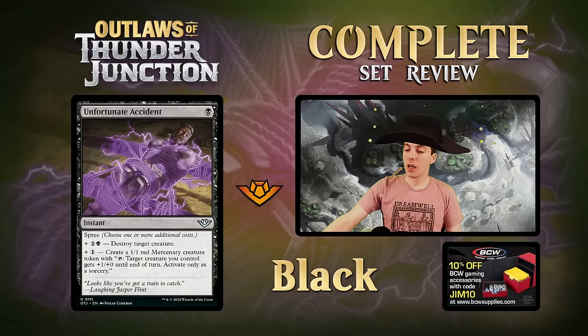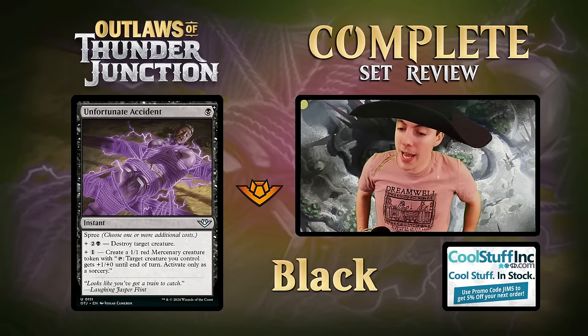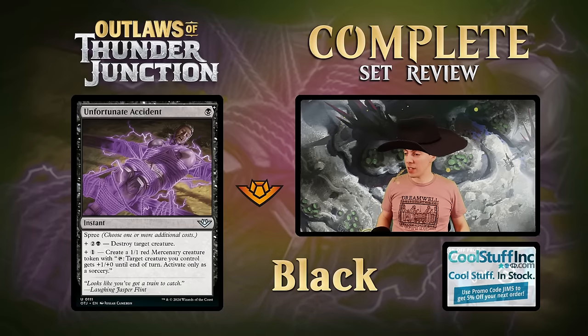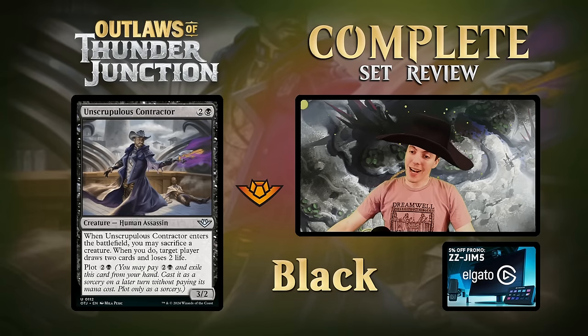Unfortunate Accidents - one mana Spree instant uncommon. Plus three: destroy a creature. Plus one: make a Mercenary token. Two mana to make a Mercenary at instant speed, four mana to kill a creature at instant speed, five mana to do both. Great draft card through and through - a rocket sign in limited.